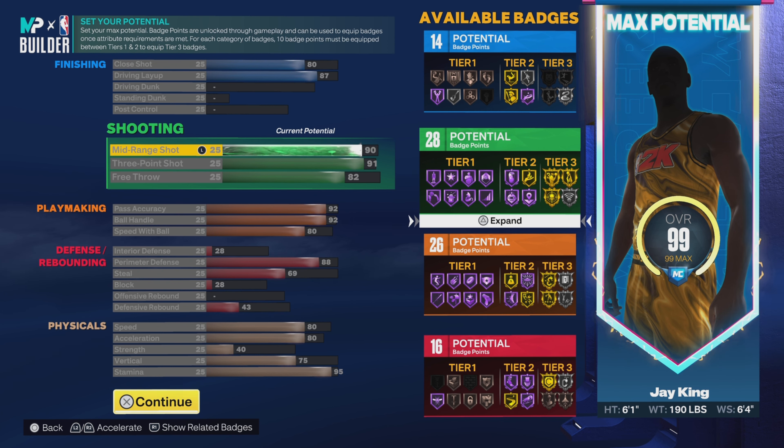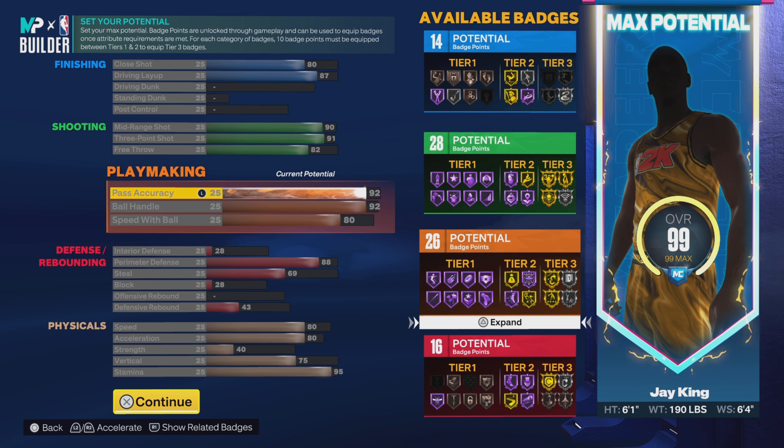Going down to shooting: we're going 90 on the mid-range, 91 on the 3, and 82 on the free throw. That 91 gives us gold Dead Eye. The shooting is really good on this build — we got 28 shooting badges.